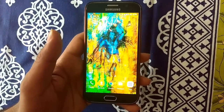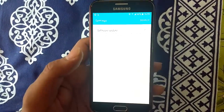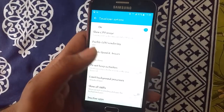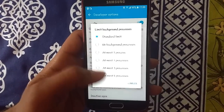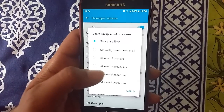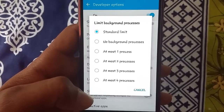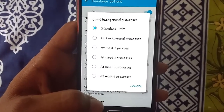The next trick is about how you can boost the speed of your phone and the RAM. For that, go to Settings and then Developer Options — I already told you how to activate this if you don't have it. Scroll down to the bottom of the page and you will see Limit Background Process. Click on it and you will get options like Standard Limit, No Background Process, At Most One Process, or two or three processes. What this basically does is it allows your phone to use only two or three processes at a time in the background, which gives more space for your RAM to run. This is how you can boost the speed of your phone and avoid freezing issues.